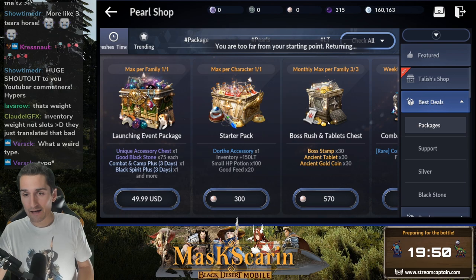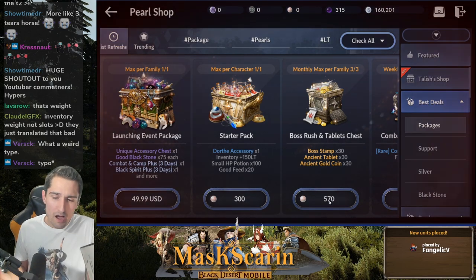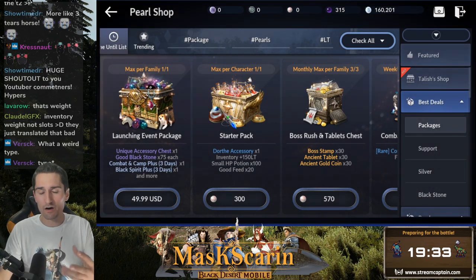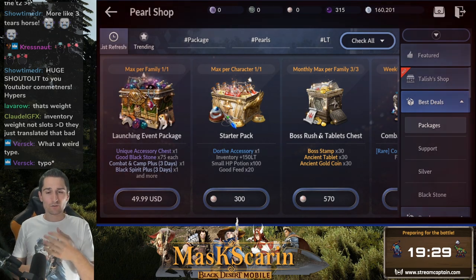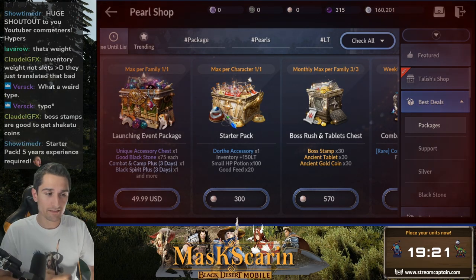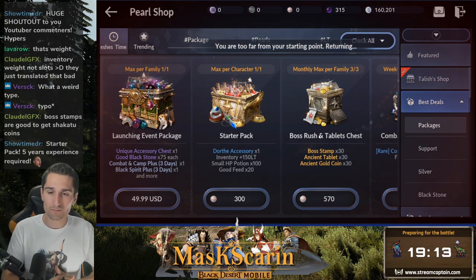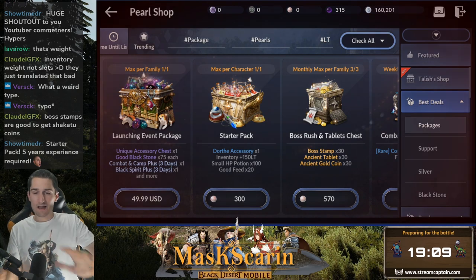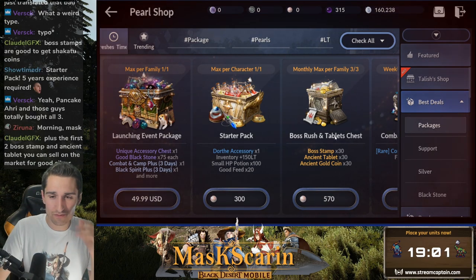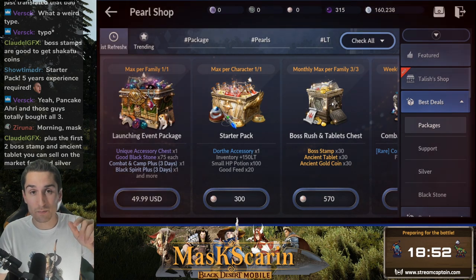Next up, we have the monthly max per family boss rush and tablets chests. This is a hard one to really dive into. 570 pearls is worth about $12-$13 ballpark. But you're really rolling on a lot of boss RNG. Plus, this box is quite scalable — the further you get in the game, the harder bosses you're fighting, the better loot you're getting, and this box starts being worth a lot more. But as it stands right now, if you feel like you've got 570 pearls to throw at it and you want to run the dungeons, screw it, do it.